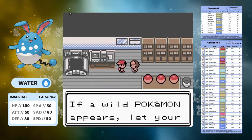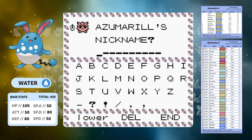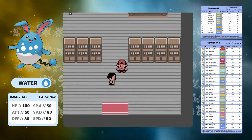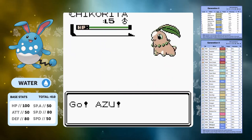We get a pretty good starting moveset with type coverage from Tackle and Water Gun, but we've also got Defense Curl and Tail Whip. Defense Curl is going to be very key to this run as you'll soon find out. We'll go with the name Azu. If you've been enjoying my videos lately and the YouTube algorithm has been messing me around, please drop a like and subscribe — it really does help the channel.